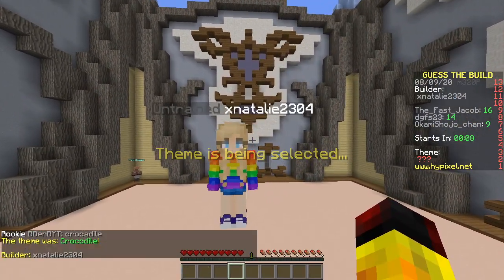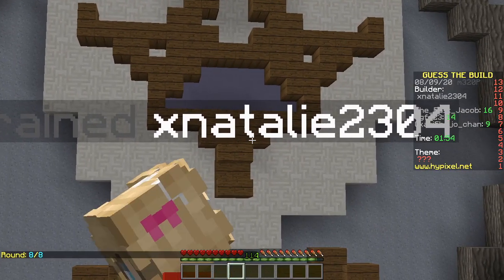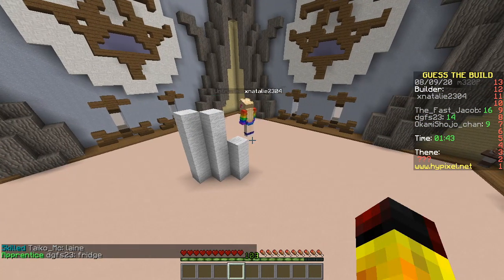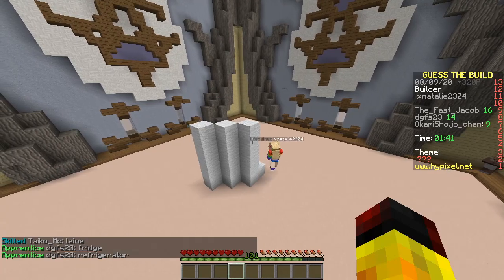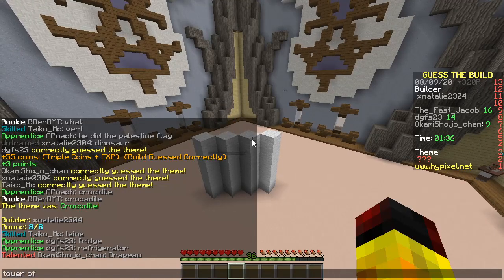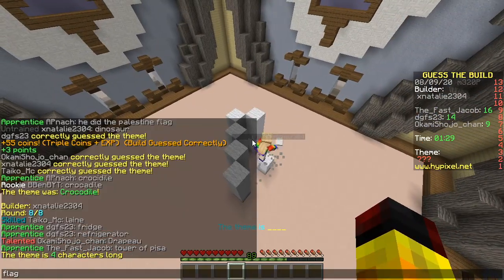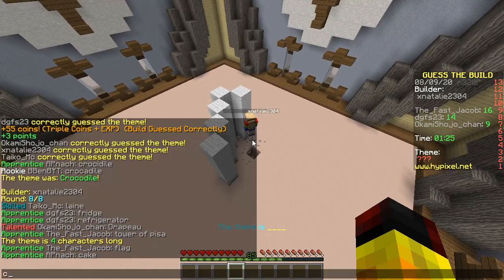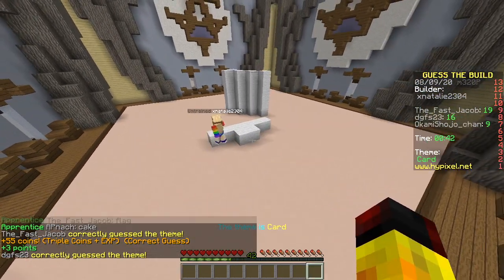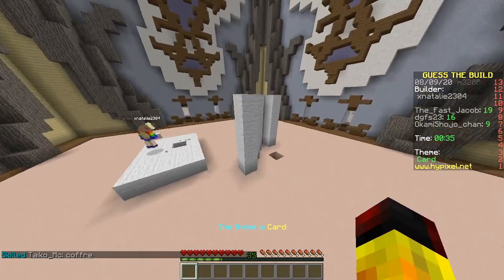Last builder: X Natali — or Natalie. White wall, that's gotta be fridge. Then diagonal — it's gotta be a refrigerator. When they build diagonal it's gotta be Tower of Pisa. Nope, good guess but no. Black? It's really thin. Card! You're good, man. Accusated — you are hacking. Killing it, card.